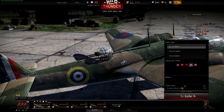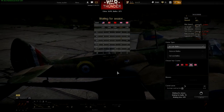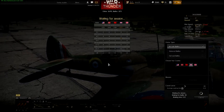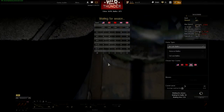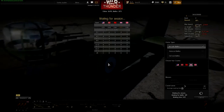So I'll go to a battle now. Shouldn't take too long. So far I've not had any waits longer than about 20 seconds to get into a battle. I'll go into battle and basically just fly around a bit and show you the game. Generally you've got to attack the ground and you've also got to fight off enemy fighters, which are all real people. So it's quite interesting.